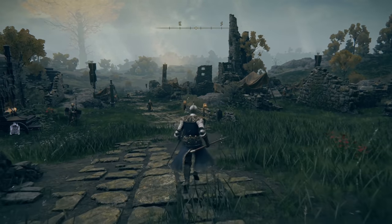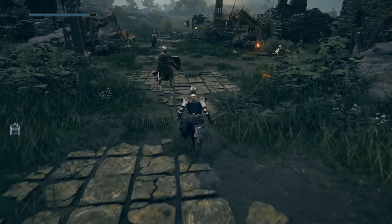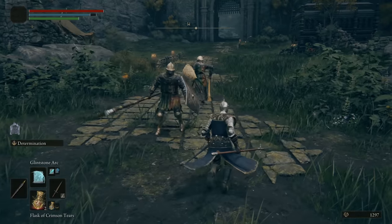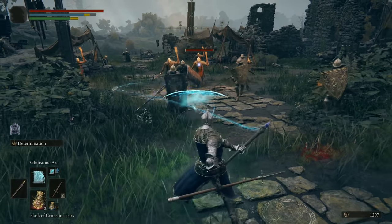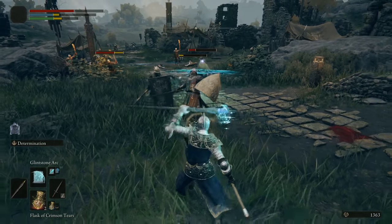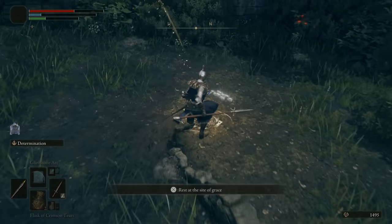Glintstone Arc is pretty cool — it'll toss out an arc that goes through and hits multiple enemies. Sorcery usually doesn't have wide AOE options like that, so I really like that spell. It can hit a whole group simultaneously, killing everything lined up — pretty neat for a sorcery.